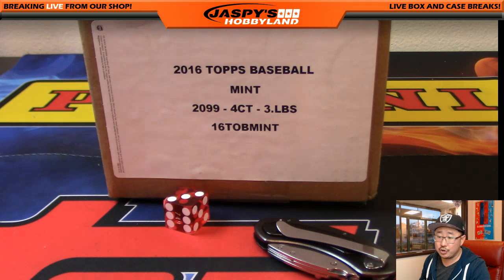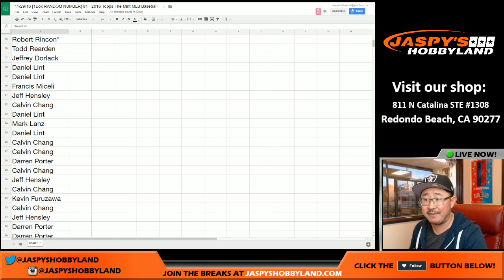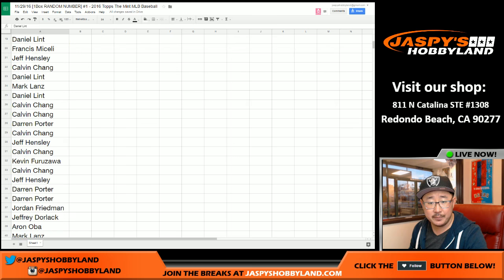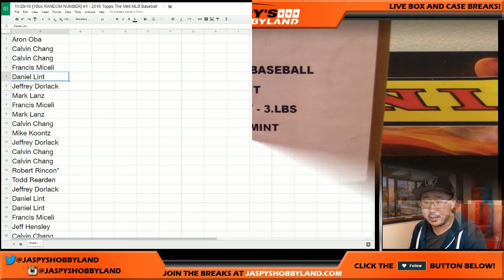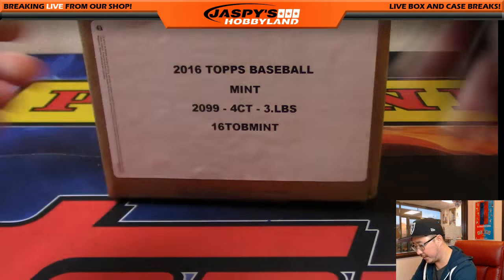Welcome back, everybody. There were no trades, so that list remains the same. All the numbers on the left-hand side for the rows in the spreadsheet are everybody. Good luck to everybody. We have the second box in the store already, and it's all going to come from the same case. Let's pop this open — Mint baseball.